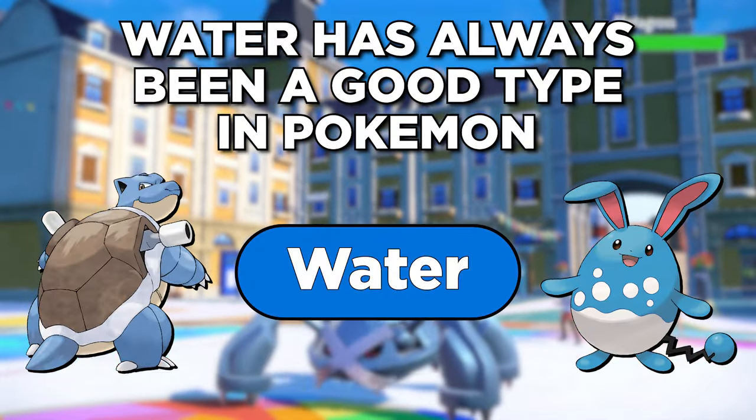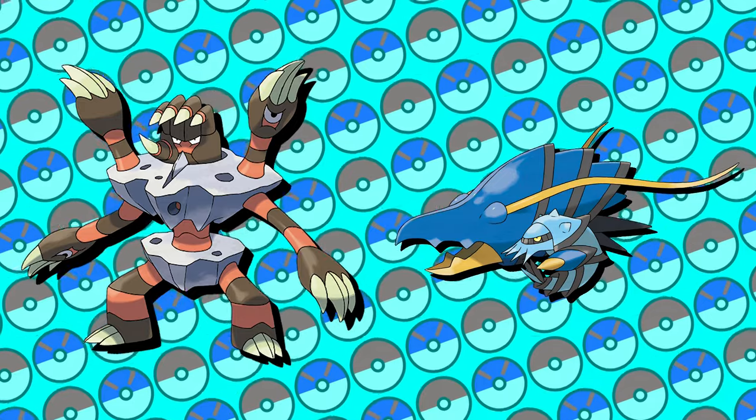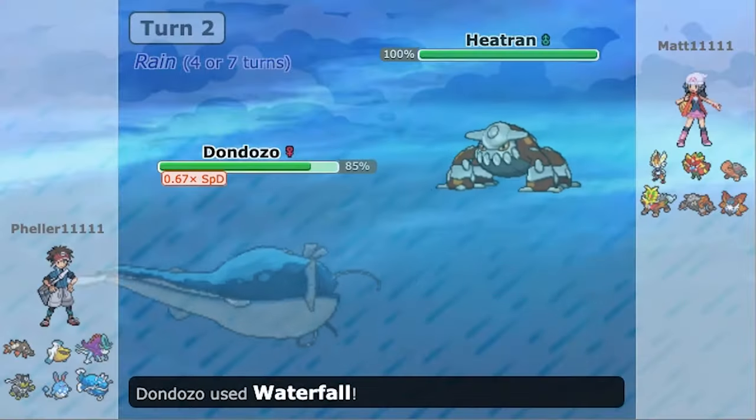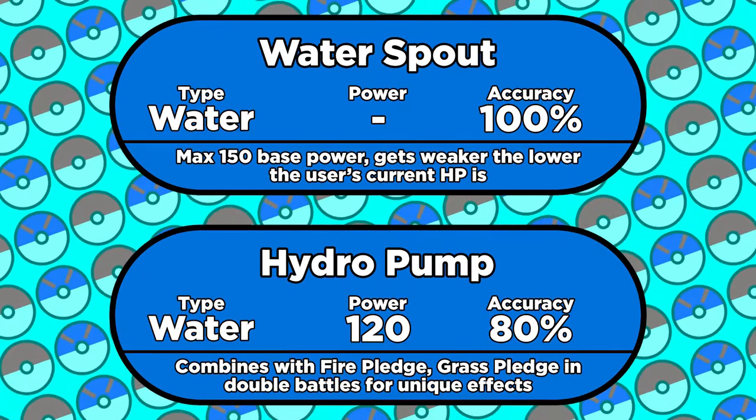Water has always been a good type in Pokémon. Fishing rods and surfing are an integral part of most of the games, so there are over 150 water type Pokémon to choose from. That makes it the most abundant type in the game. But today Elias and I are focusing on the water type attacks. There are a ton of viable options, so we'll be giving them all a look.